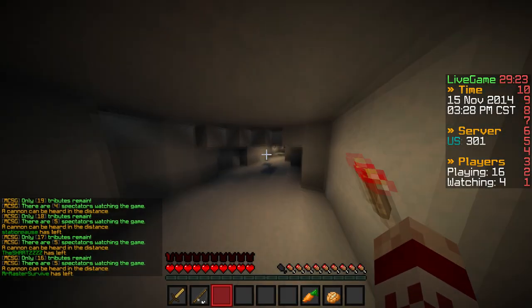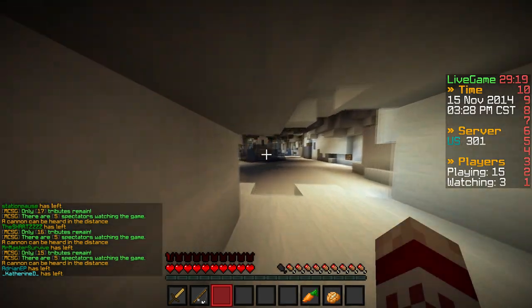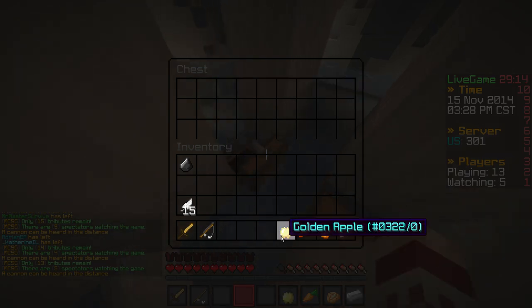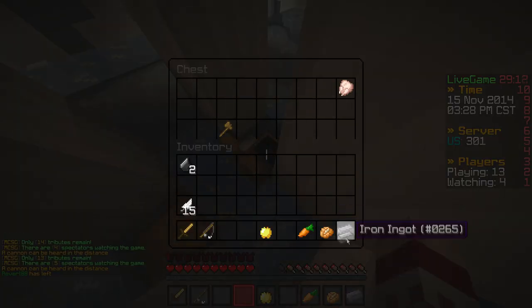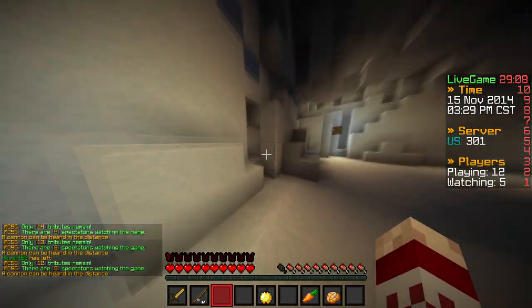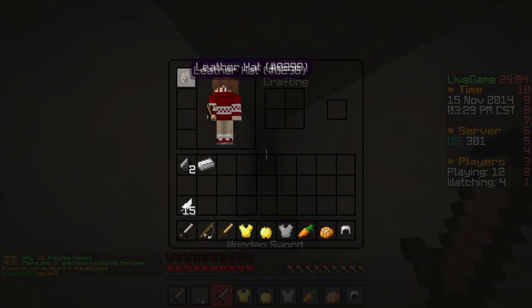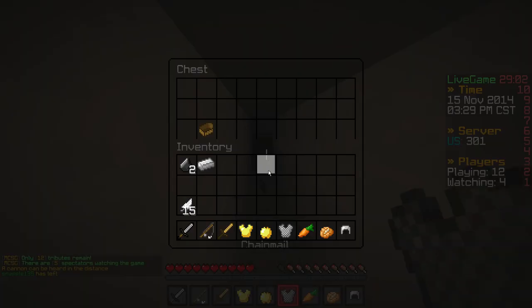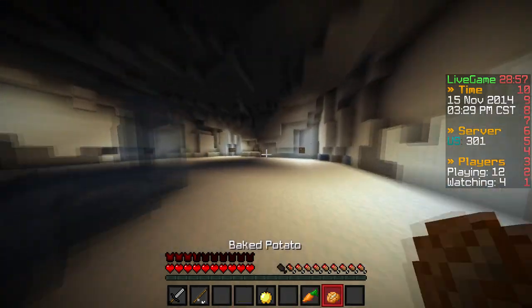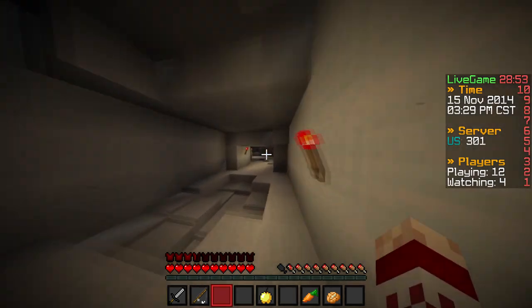We're just getting a bunch of wood swords and feathers from those chests. Hopefully we can actually get some armor now. People are dying left and right — it is Solar Frost, so I don't know. I've actually only heard lightning so far. We really need to go get that double tier two because we're really under-geared; that route didn't give us too much good stuff.